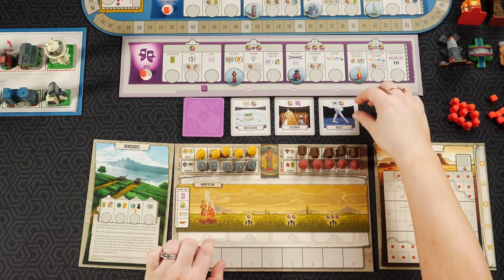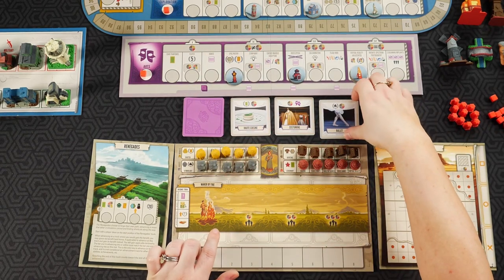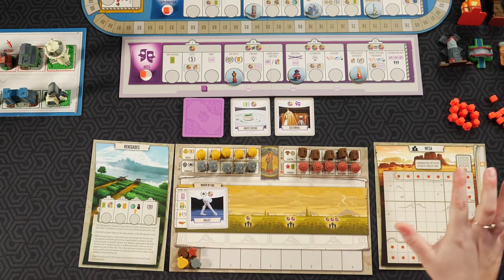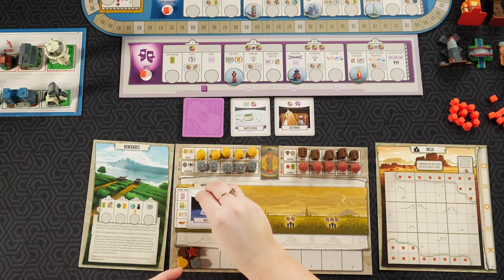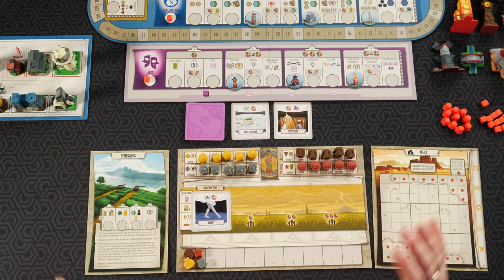When you collect one of these cards you place it in your Maker of Fire. For example, if we pick this card it allows you to count one victory point for each row that you have filled out on your city mat. Something special about these cards: every single income phase you're going to be able to score every bonus that is on them, provided you have everything built up that it needs. No matter how many cards you have in your Maker of Fire, at the start of every income turn you gain any of those benefits.